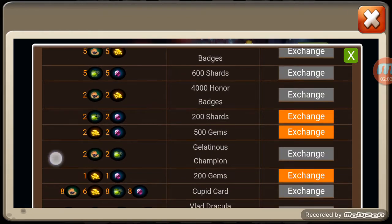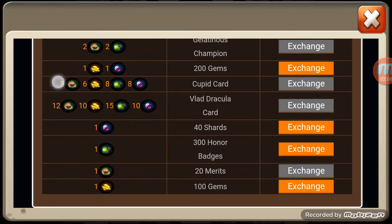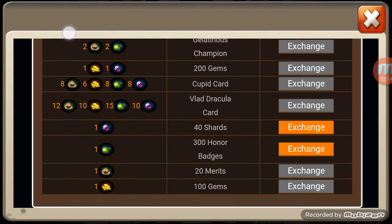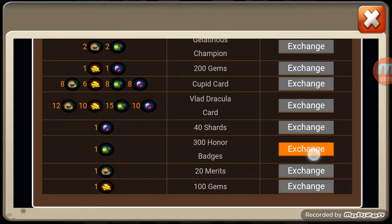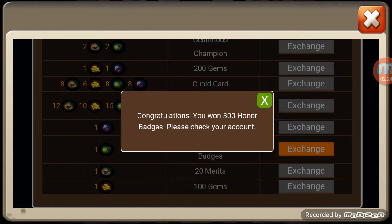All right, let's see what I can even make — shards, gems, gems, shards, honor badges, and gems. Let's go with the gems, that's another couple of rolls there. Take some shards — never gonna argue getting the shards. And the last thing I can do: get the honor badges, just finish out all the materials I got there.